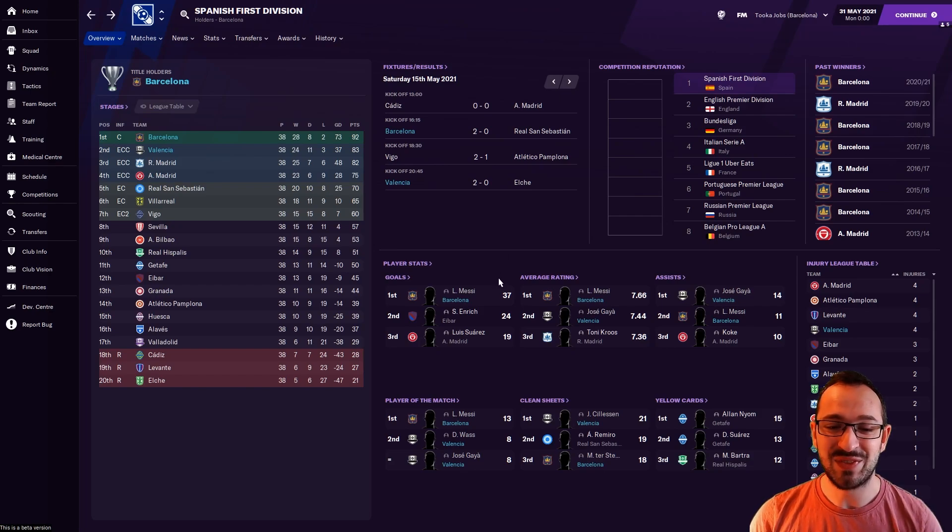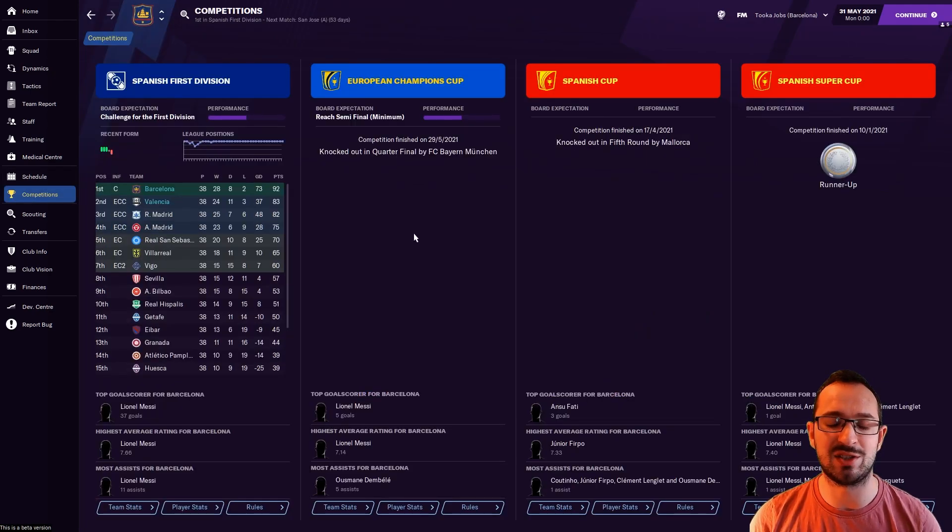Player stats for La Liga: Messi scored 37 league goals, coming first. Average rating: Gaya 7.66, Messi 7.44 — first and second. Assists: Gaya 14, Messi 11. Player of the match: Messi 13, Gaya 8 — first and joint second. Valencia's goalkeeper got 21 clean sheets and Ter Stegen for Barcelona came third with 18. Fantastic defensive clean sheet numbers again.